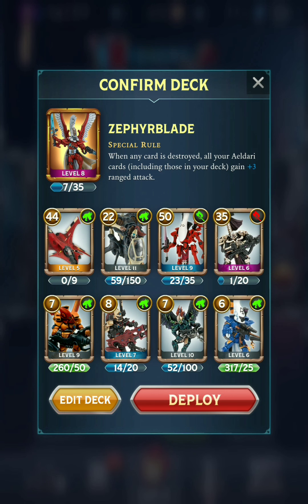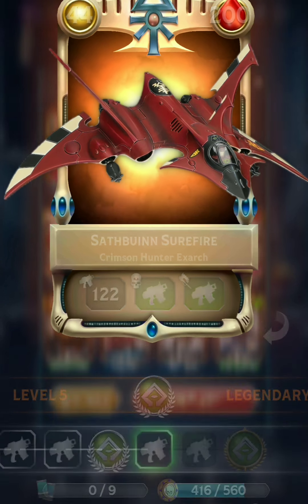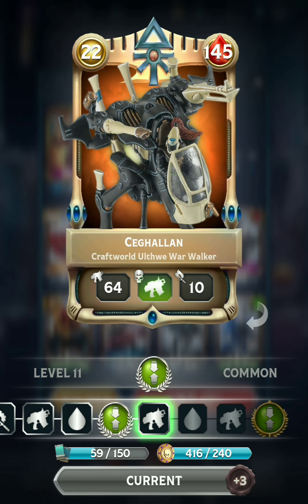With this deck, I've got the Crimson Hunter Exarch at level 5. Deals quite a bit of damage — it's actually the most powerful ranged unit that the Eldar have. 122 ranged here at level 5. The Warwalker got a significant buff this season, and I was actually using it before it got buffed, just because the Scout is a pretty powerful ability. But it deals a lot more damage and has more health now, so definitely a great option.